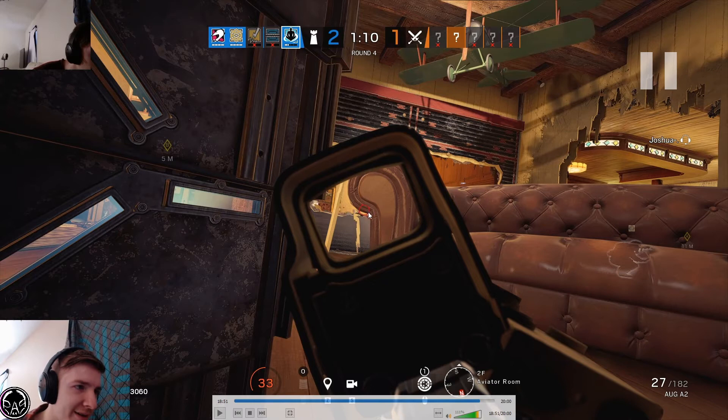I'm holding just a tiny sliver of an angle, so I'm able to deny map control and at the same time hold really tiny angles. And thanks to my shield, I can do that because I don't have to worry about anything from study door or from aviator door — if anybody peeks over there, they're just going to see a shield.